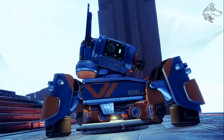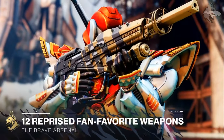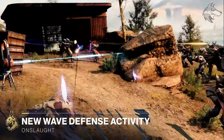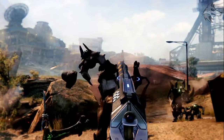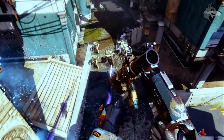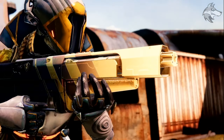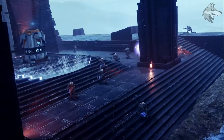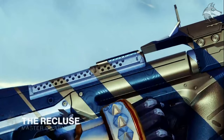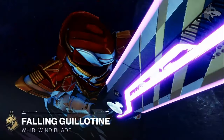As the Final Shape approaches and the forces of the Witness surge at the borders of the city, Lord Shaxx has been authorised by the Vanguard to place an arsenal of banned weapons from his personal collection back into circulation. Powerful gear for a powerful guardian. Weapons we once deemed heretical — we now see as desperate measures. Pushing back buys us only time, but the alternative is unthinkable.